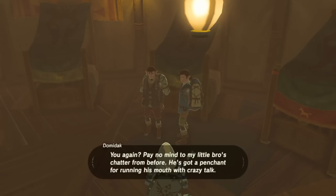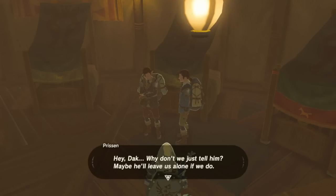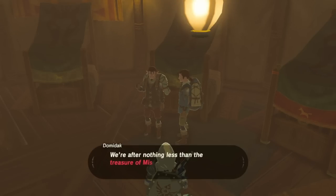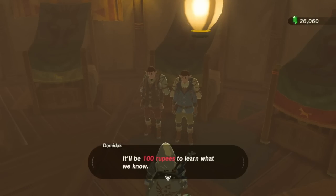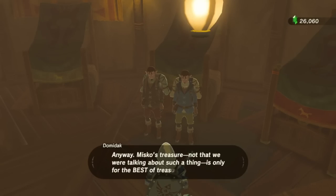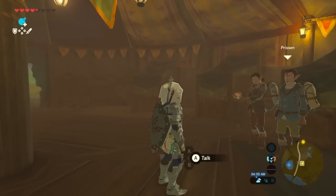You're going to go into the Dueling Peak stable and talk to these guys. They're going to say all of that stuff — they're looking for a treasure, and they want you to pay them for the treasure. They would want you to pay 100 rupees, and then they say 1,000 rupees, so I'm not sure which one they meant, but I think it was 100. You don't need to pay 100 — I can get a good amount of arrows for that, so I'm not going to do it.